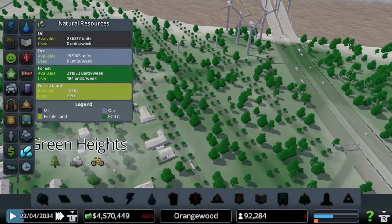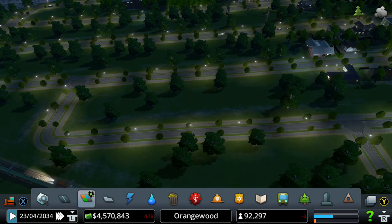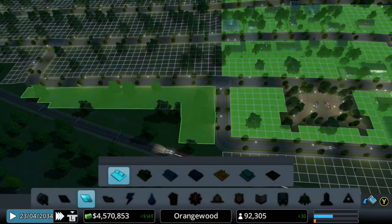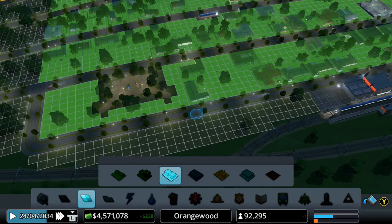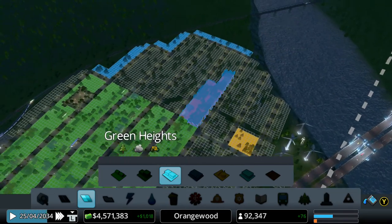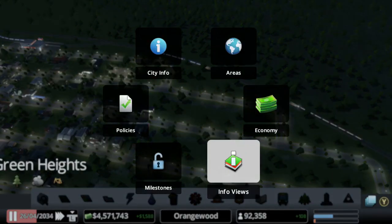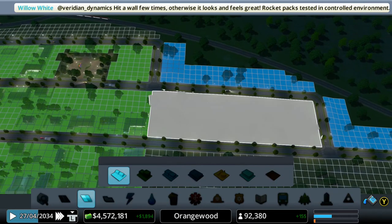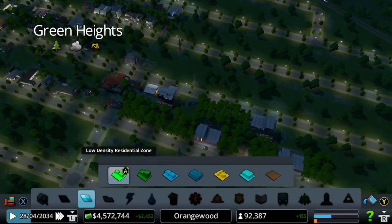Could we maybe zone some residential here? We didn't zone this area, so we could do that. But I actually want to zone in some commercial shops, so let's go ahead and zone this little area with commercial shops — this area and then this area. Now we have some more commercial shops for the people living in Green Heights. Then let me also fill in this whole area with residential, though I'm not going to build too much more right now since I don't feel safe about it.